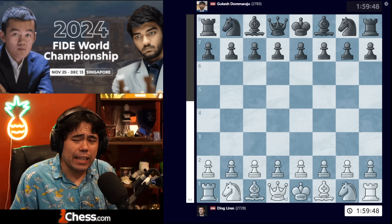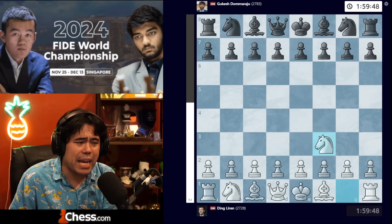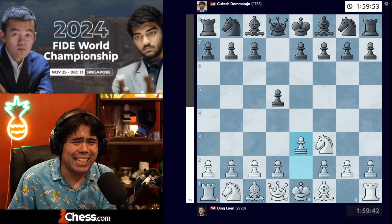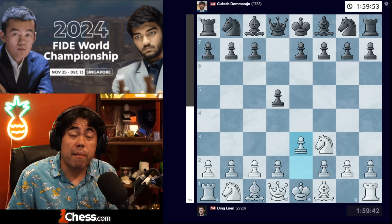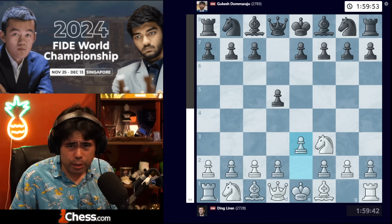Ding has the white pieces, and let's jump right into the action. The game starts out with the move knight to f3, and now we get d5. Here we have e3 being played by Ding, and this is a bit of a surprise, frankly, because in a World Chess Championship match the players have many months to prepare for the games, and this is an opening that is completely playable and very flexible.